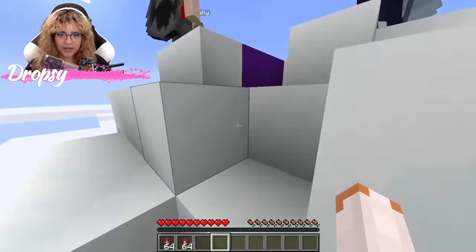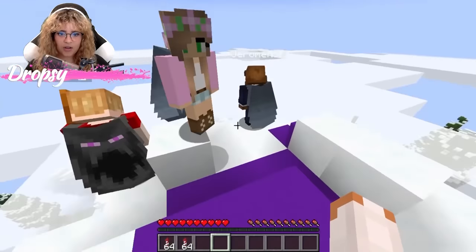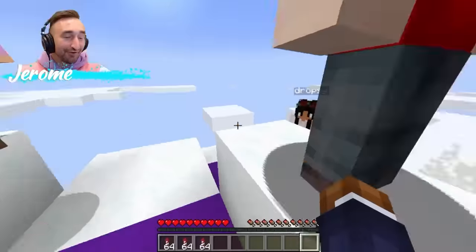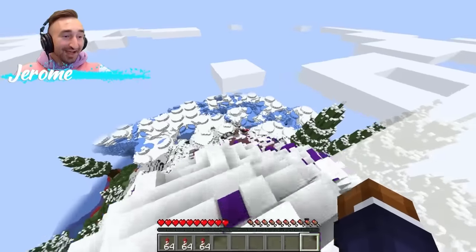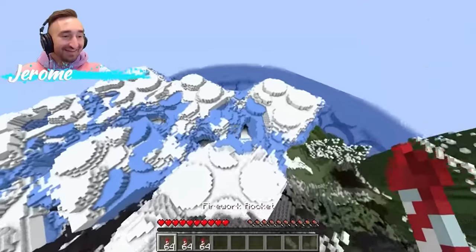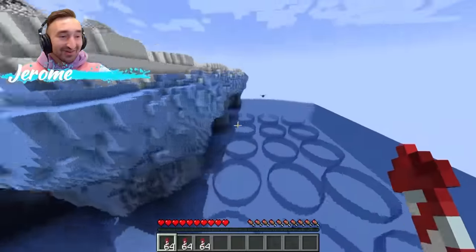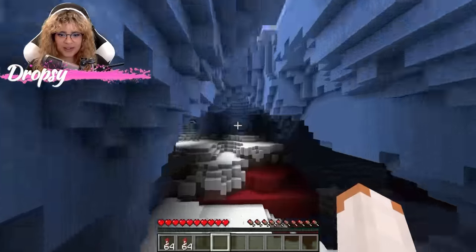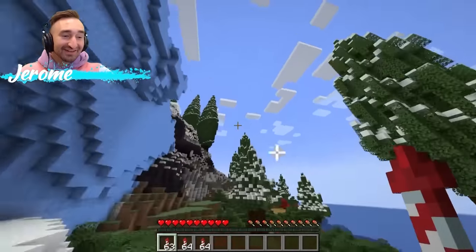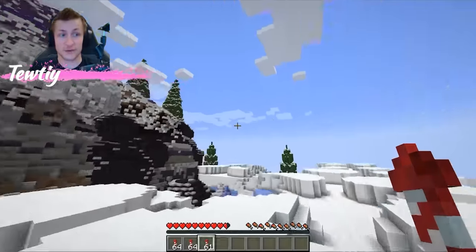Over here there's a ton of ice caverns — we have to check them out! Do you want to check them out first? We're going in. Oh my gosh, this is so cool. There's even little pools on the inside. This is really hard to navigate through.